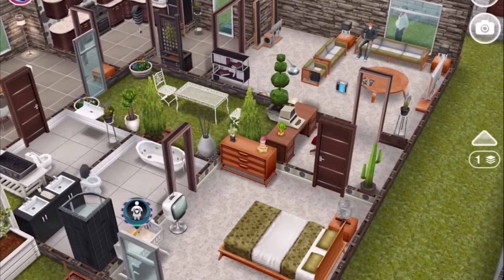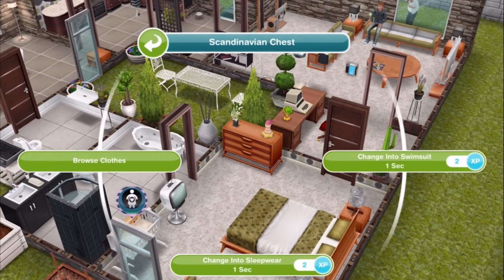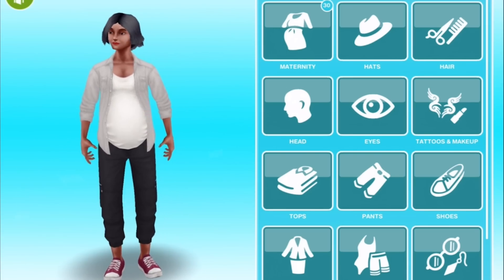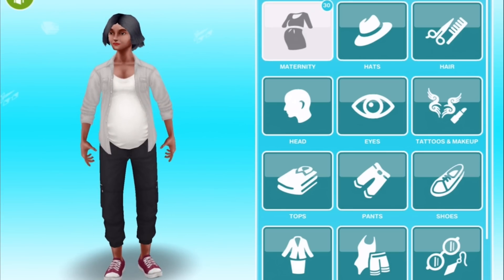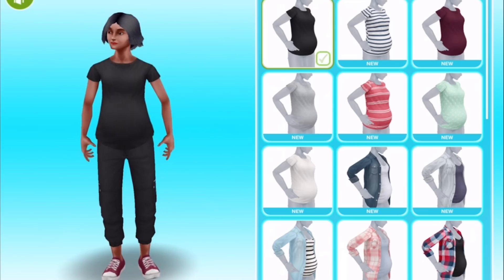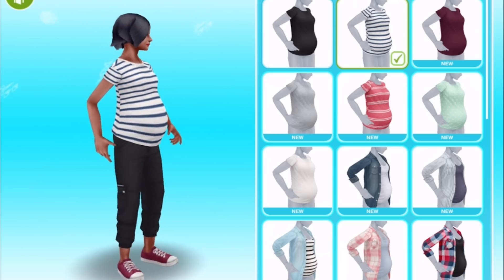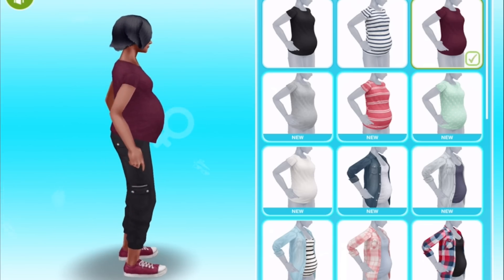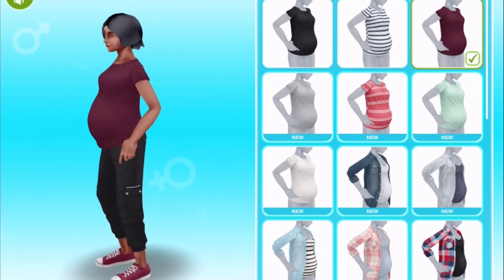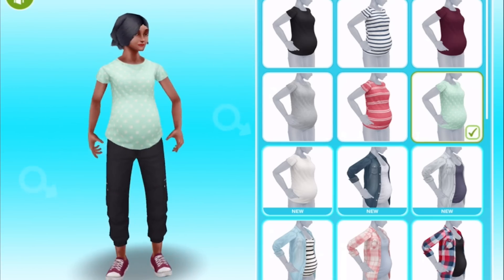Now to get a look at the maternity clothes, we need an adult female sim who is pregnant. With her selected, we'll tap on a wardrobe and browse clothes. As you can see, there is going to be a new tab in the wardrobe called maternity, and there are 30 new items of clothing since those are the ones that we have unlocked. These are all mix and match, so I'm just going to tap through what we've got. A black t-shirt and a striped t-shirt — that's so cute, I love how the stripes just stretch over her belly. This sim, by the way, is in the third trimester, so she is the biggest that she can possibly be pregnant.